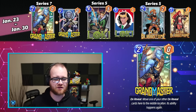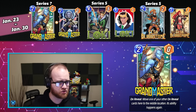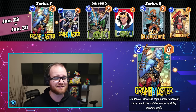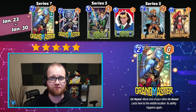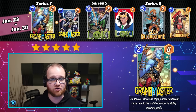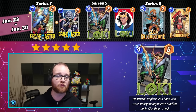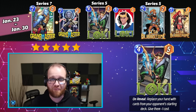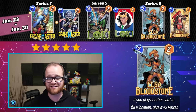Looking to the fourth week of the January season, running from the 23rd through the 30th, we have the Grandmaster, Loki, and Elsa Bloodstone. I'm giving this Spotlight Cache a perfect 5 out of 5 stars. The Grandmaster seems like an interesting new card that could be competitive in a lot of shells, and Loki and Elsa have both proven themselves to be format staples that are difficult to replace and currently exist in Series 5 as of the recording of this video.